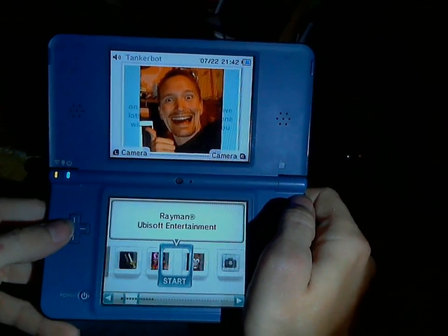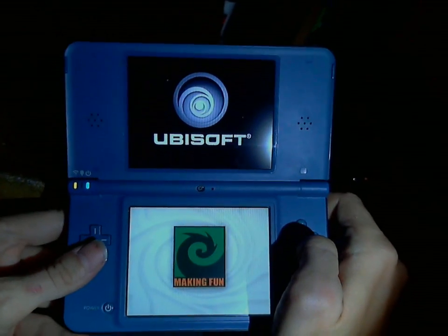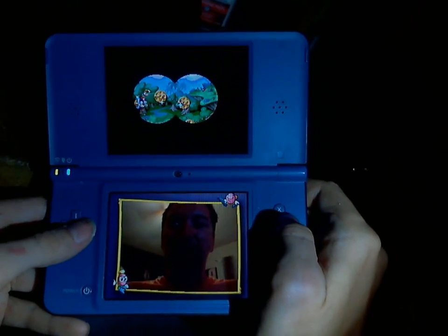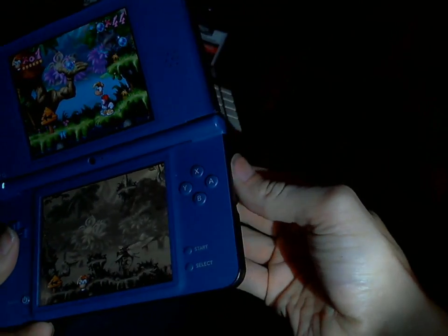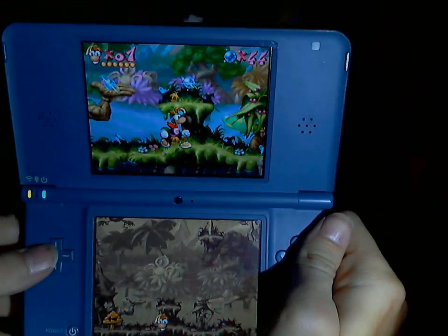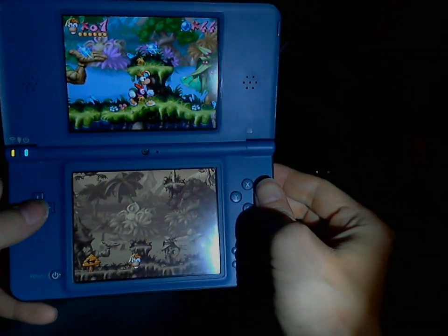Let's run a game that I have installed only to SD, which is Rayman. And this one runs perfectly fine. To show you that it's running off SD, I'm going to play a level and eject the SD card — and you'll see the game hang. As you can see, it no longer works because I ejected the SD card. Of course, I would not recommend you do that; I just wanted to show that it's actually running off SD.